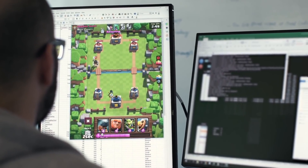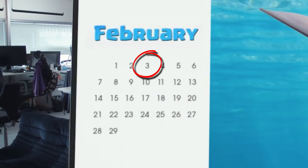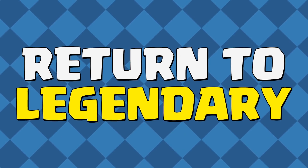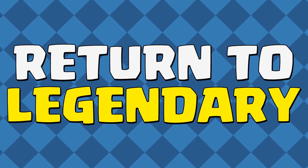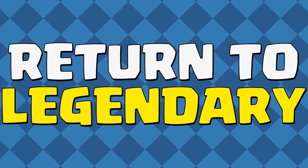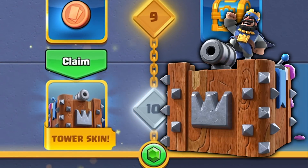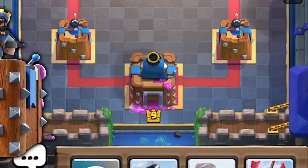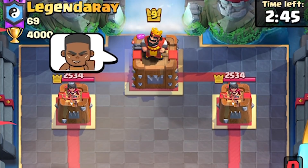Season 8 is just around the corner, arriving on Monday, February 3rd. The new season's theme is Return to Legendary, which isn't the best name for a season, but there aren't too many major holidays in February. This season comes with a new Log Tower skin, unlocked at Tier 10 of Pass Royale, as well as three new emotes, which are all really, really cool.